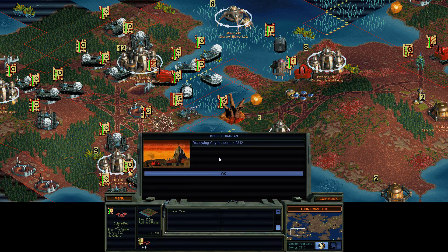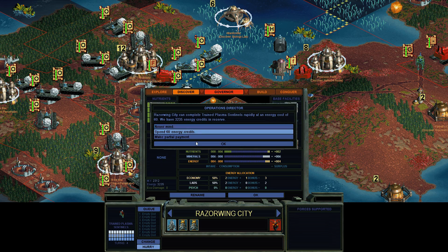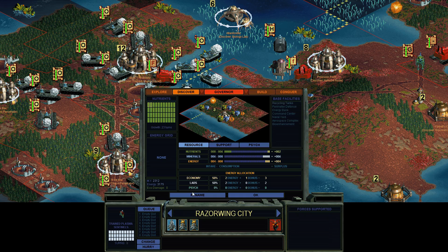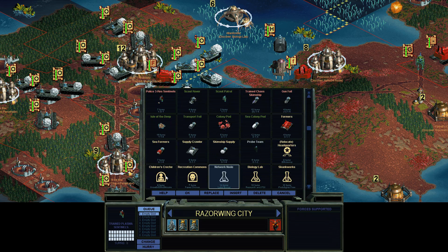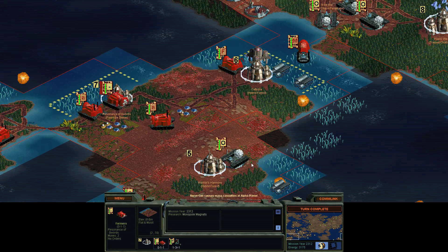Base it up — Razor Wing City! Woohoo! It's actually a pretty good place for a base; it's got a couple overlaps but it's not too bad. Request confirmation. Bam, bam, thank you ma'am. There we go — the four staples of any thriving civilization. Turn complete.